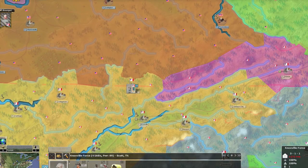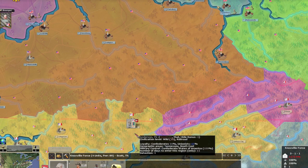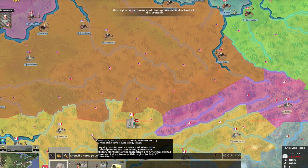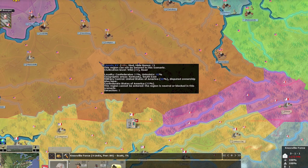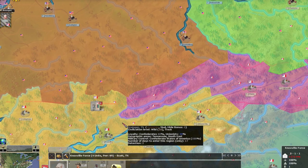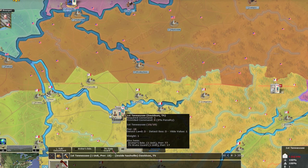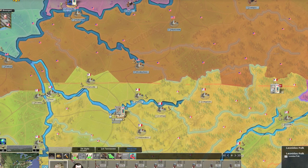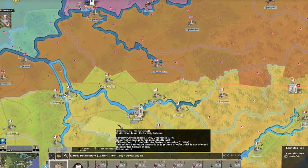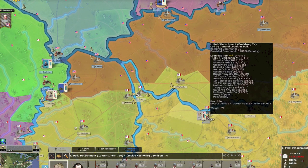I've got a fresh division forming. The Knoxville force has 3,000 men — I want them to go on assault toward Lexington, but it's blockaded in this scenario. So the Union can't come through there either, which means there's no point in doing an invasion of Kentucky via that route. Polk's force has 21,000 men — since I can't do anything through that blockaded route, I'll have him take the railroad.